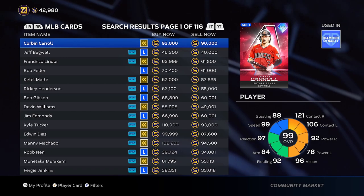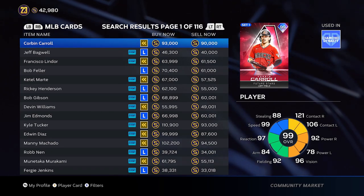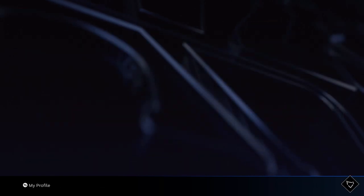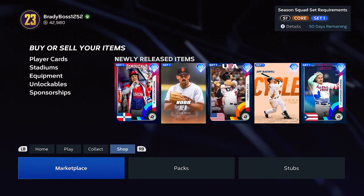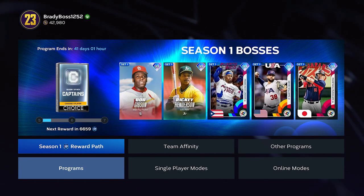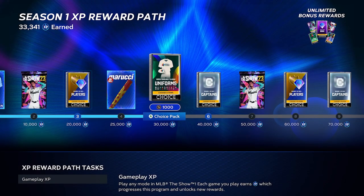Let's hop into this video — some stub making methods for you guys in this game. It's very easy to get a good team here if you haven't noticed, it's easier than most years. I don't know why they did this — I feel like the game's gonna die quicker — but we'll just roll with it for now. First things first: the XP reward path.